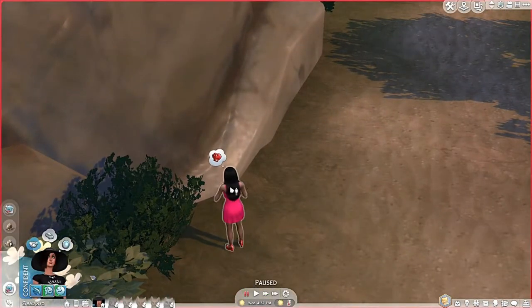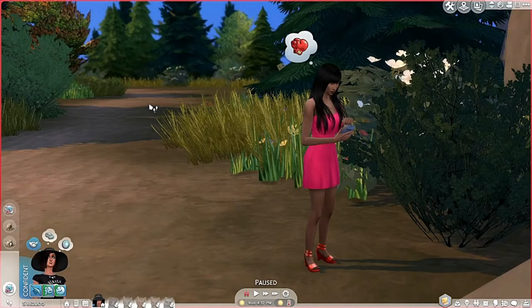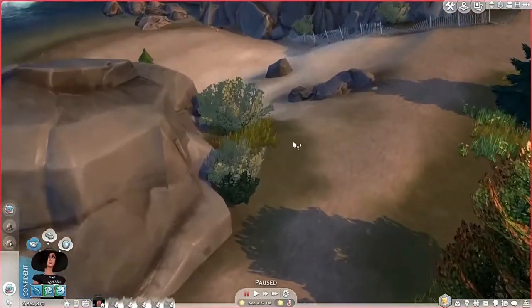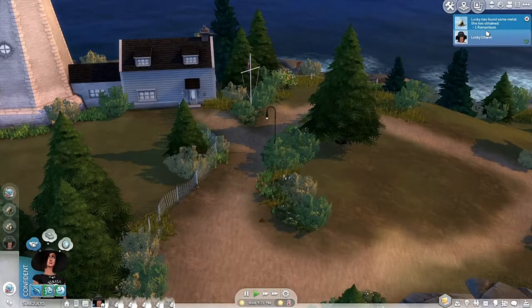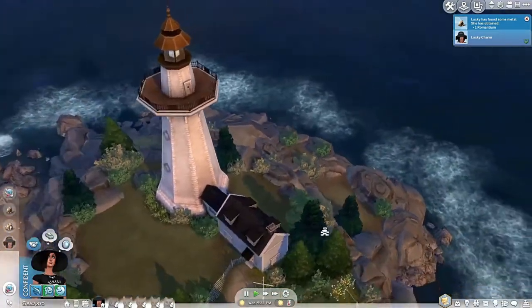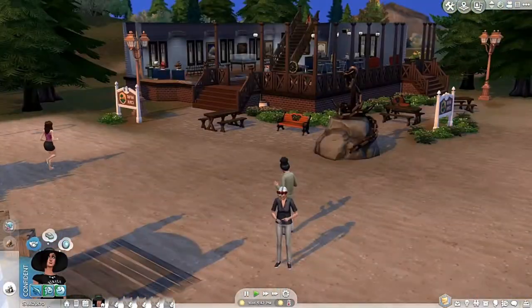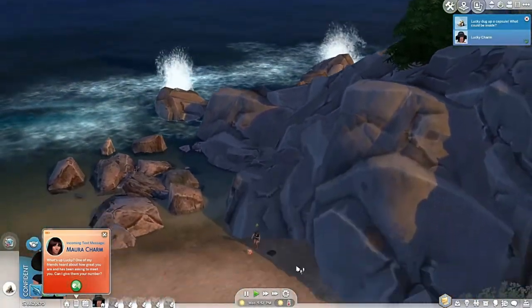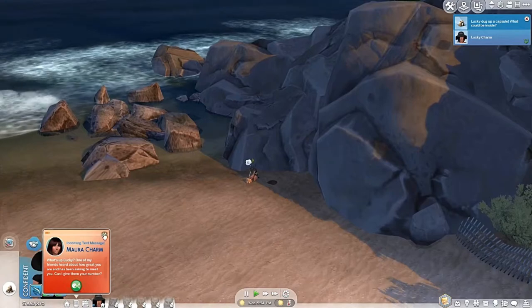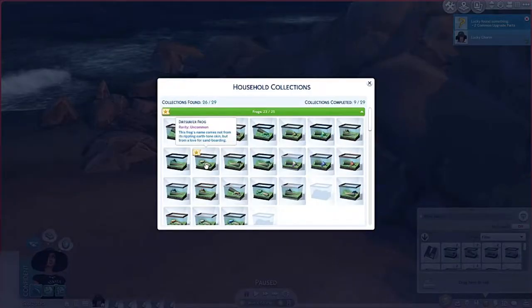At the island — there's someone doing push-ups again. Eva Gillette, why are you on an island in a bright pink dress with red shoes doing push-ups? There are a lot of dig spots but I haven't found one frog yet. We got some Romantium, I guess. Oh — we got the dirt surfer frog! Great, it did work!